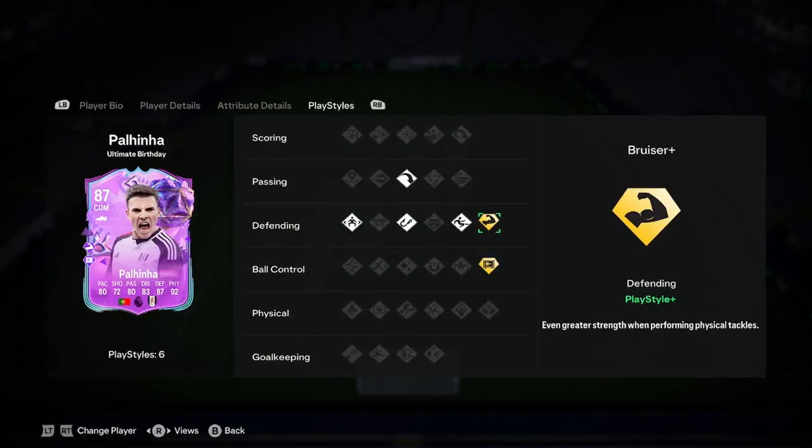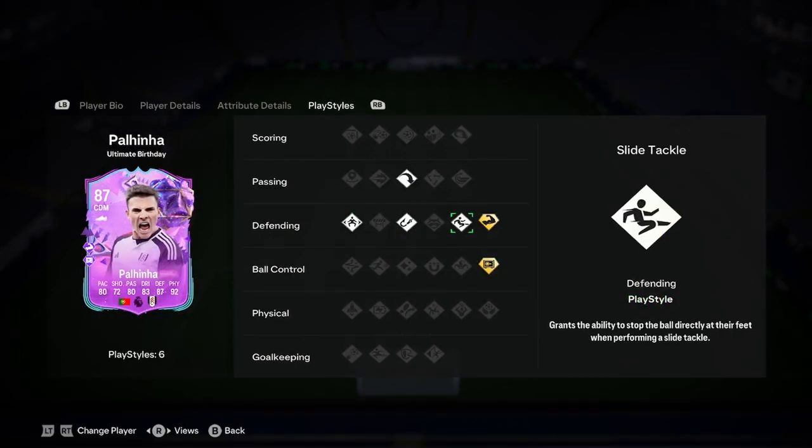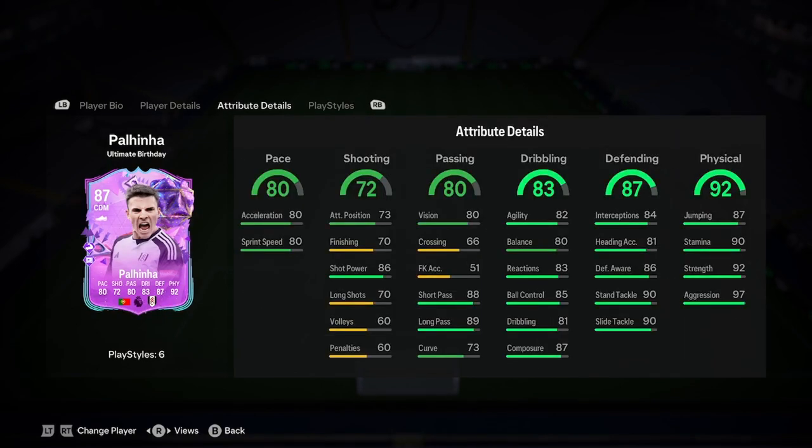Decent play styles actually: Press Proven Plus, Bruiser Plus, Slide Tackle, Intercept, Jockey, and Long Ball Pass. So really good play styles — and a poor card, that's about all I'm gathering from this.